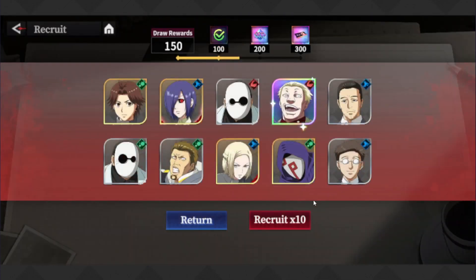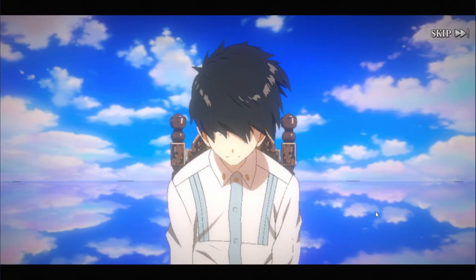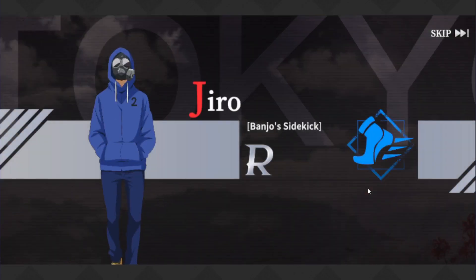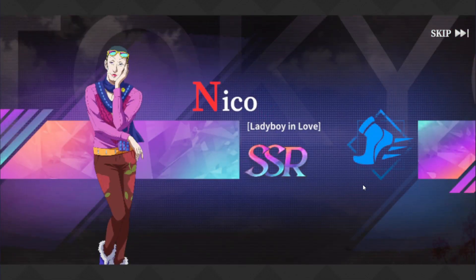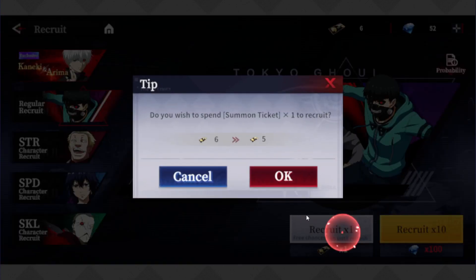Oh my god, are you serious? I got a dupe of him and I already have him. Back to back! Come on — give me somebody good, this is the one. Kaneki, Arima, Uta, or Ayato — any of those four I'd be happy. How about none of them? I already have him too — dude, I am getting flustered. I'm doing singles now.